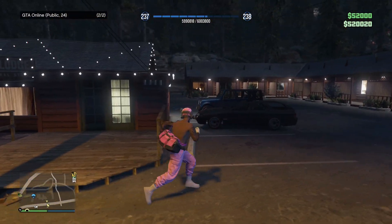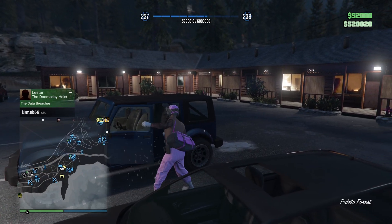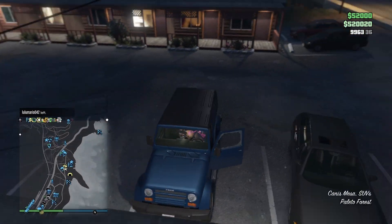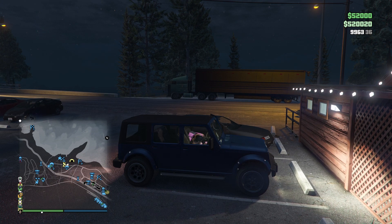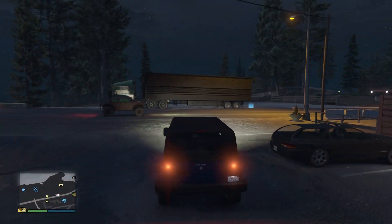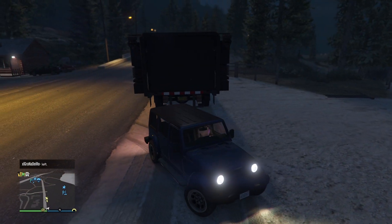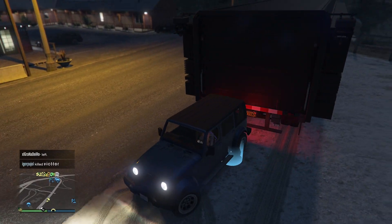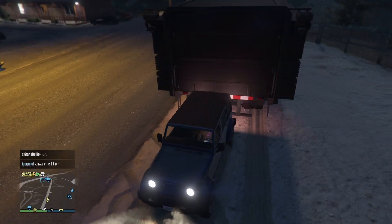Just get a flat roof car. This glitch is perfect if you are getting griefed. What you guys need to do is go to your bunker — go to your bunker, go to the monument, and just do the glitch.